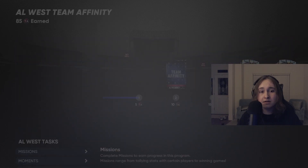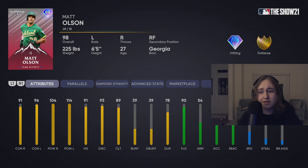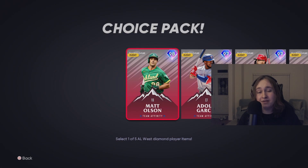On to the AL West. Matt Olsen card — fantastic, an amazing first baseman card. That absolutely fantastic power with really good splits against both handedness. His fielding is perfect stats for a first baseman — you don't need a great arm at first. Even though he has a right fielder secondary, you can't put him in right: he doesn't have the arm, plus 33 speed. Matt Olsen is a fantastic first baseman who could definitely start in most lineups.